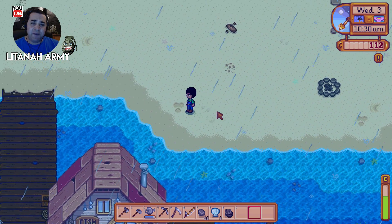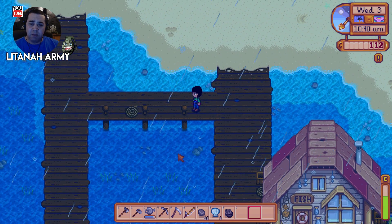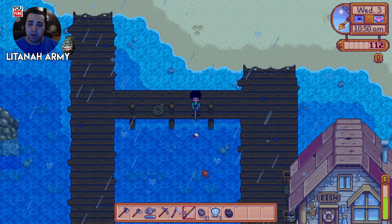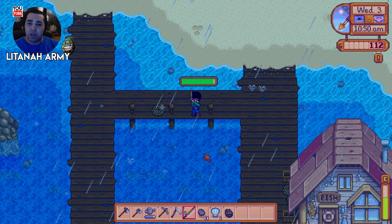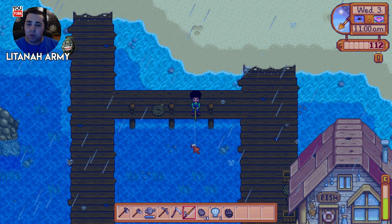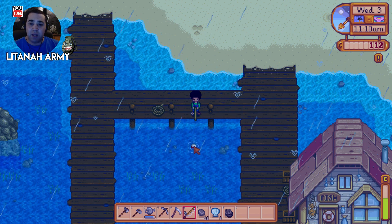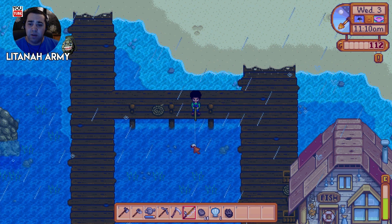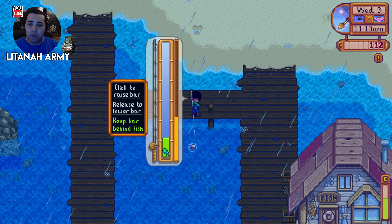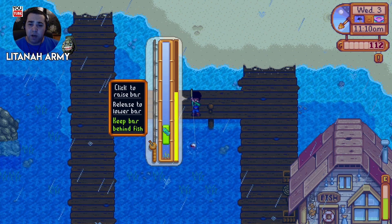I think you get better fishing results in the deep ocean where the water's dark, so let's go out to here. I don't know much about fishing yet, so you'll have to bear with me a little bit. Alright, we've got to get this green bar - I'm taking it to the top. I'm guessing when we get a bite we just click it, a bit like old World of Warcraft fishing. We've got to keep the bar behind the fish.